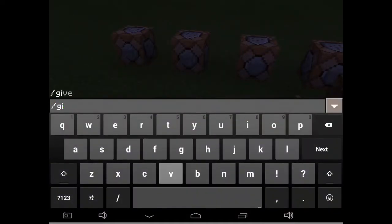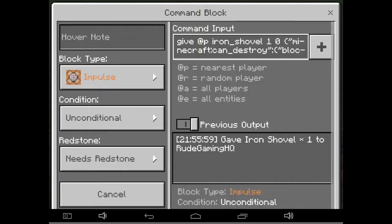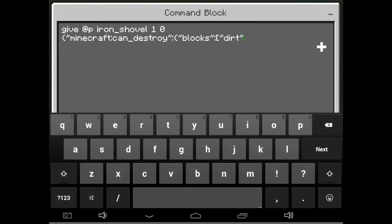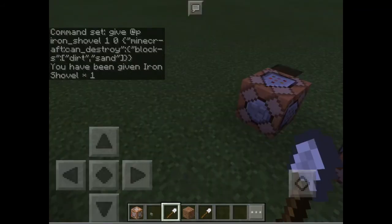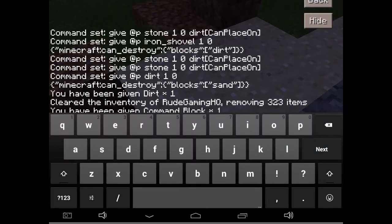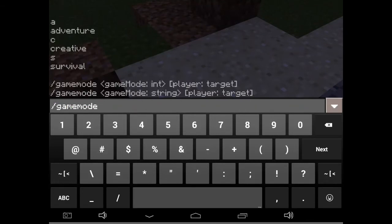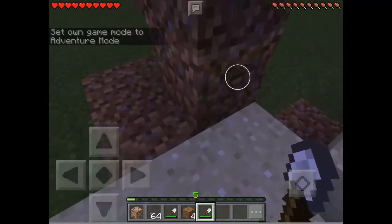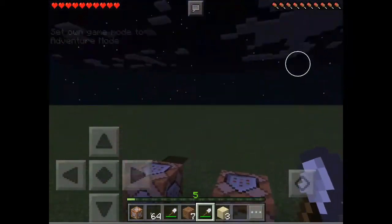Let's get back into creative. If you want to break multiple blocks — not just dirt but other blocks too — just add a comma then the next block name, for example sand. Add the closing bracket. Now let's go back to adventure mode again. As you can see I can break sand and dirt, but if I try to break grass I can't break it. Only sand and dirt work.